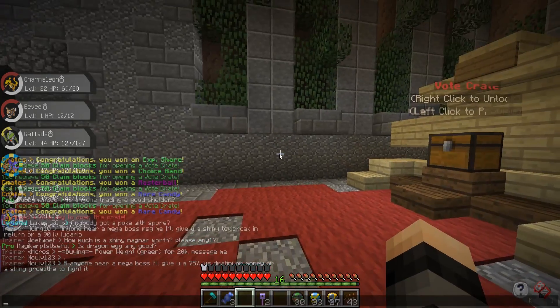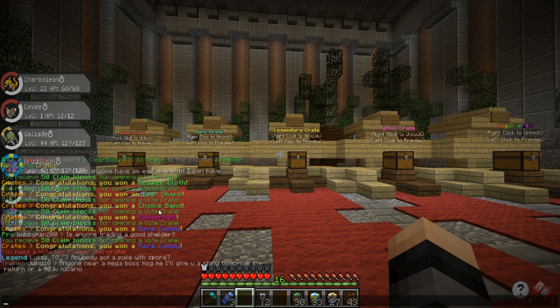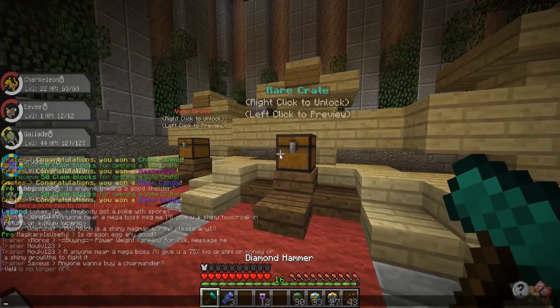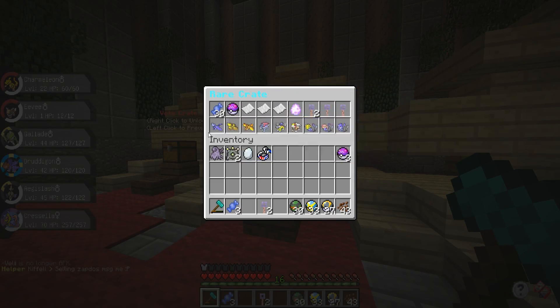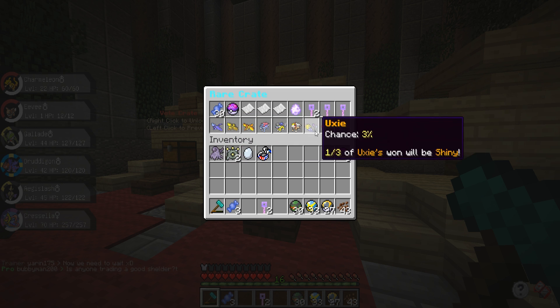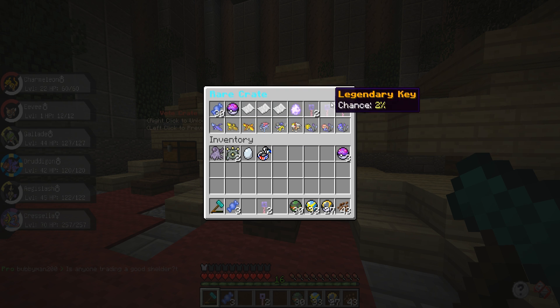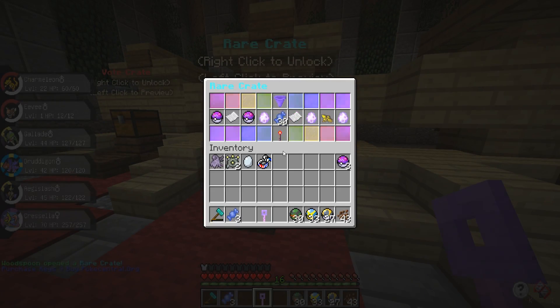Wait — we won a Master Ball! That's a one percent chance and we just got a Master Ball out of the vote crate. I didn't even notice — I was freaking out about the Choice Band but no, we got a Master Ball, that is amazing. Let's see if these rare keys can live up to those vote crate keys. We could get some pretty cool legendaries — I really like Articuno, Zapdos, and Raikou. Let's go ahead and open these up. I'm kind of hoping for a legendary since we've already got most of the other rewards.